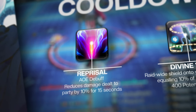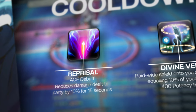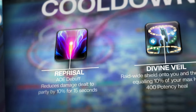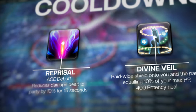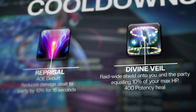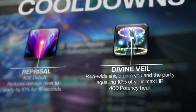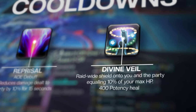Reprisal can be overridden by the other tank, so coordinate with your co-tank where you want to place your Reprisals. Reprisal is helpful for mitigating raid-wide damage from the boss because of its long 15-second duration and short 1-minute cooldown. Reprisal is also extremely useful in dungeons because of its ability to be applied to multiple targets within its radius. If there are no upcoming AoEs, you can also use Reprisal for tank busters — especially shared busters — while the other tank covers the next AoE with their own Reprisal. Divine Veil places a raid-wide shield onto you and the party for 10% of your max HP, so don't underestimate it. Any skill that increases your max HP will buff the shield Divine Veil provides. Divine Veil also heals everyone in its range for a 400 potency heal, and the shield lasts for 30 seconds, making this cooldown really easy to use preemptively.